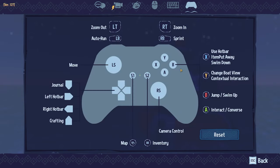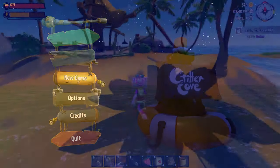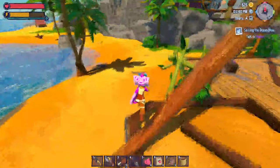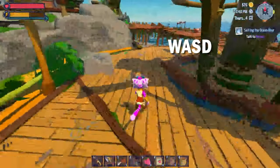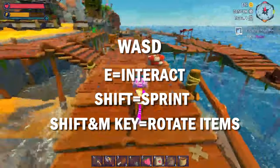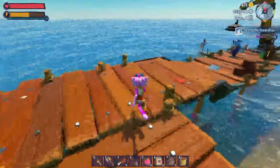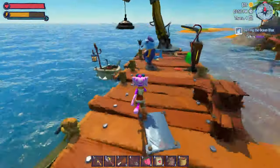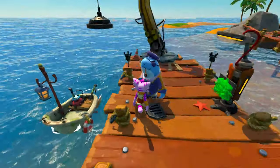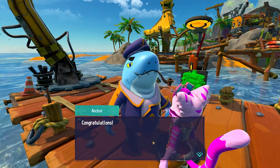Critter Cove is controller compatible, but I much prefer using a keyboard and mouse. The controls are very intuitive and easy to grasp, using WASD to move, E to interact, shift to sprint, and shift and middle key to rotate items on placing. There is also a setting to snap to grid when placing or moving items, which makes decorating a breeze. The game is single player, and as far as I'm aware, there are no considerations for cooperative play at this time.